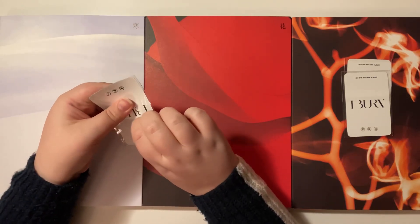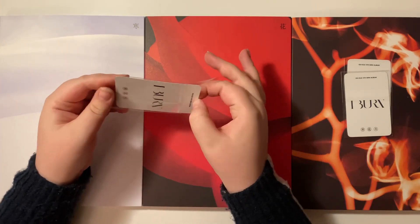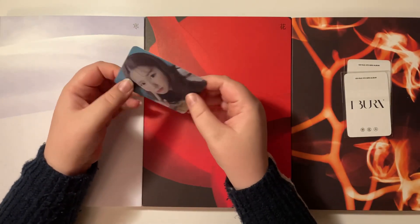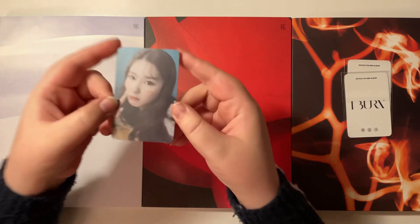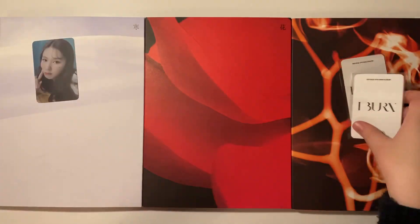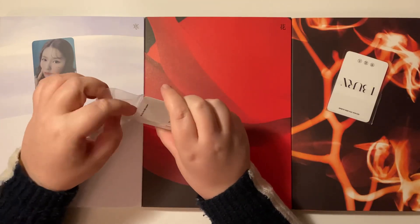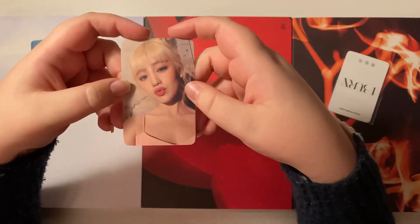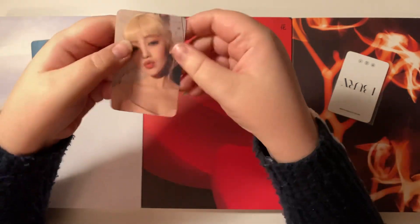I really wanted Mini's card and Sujin's card — those were the two I wanted. For the first one I got Neon's card. These are very thin, typical K-Town For You pre-order cards. Then the next card I have is Mini's card.